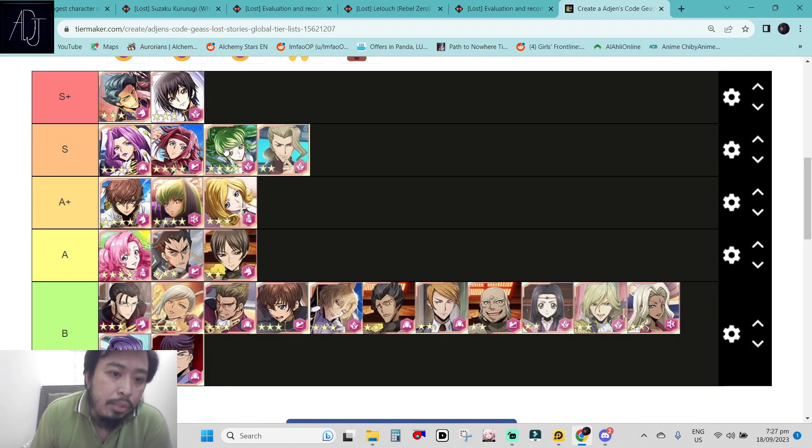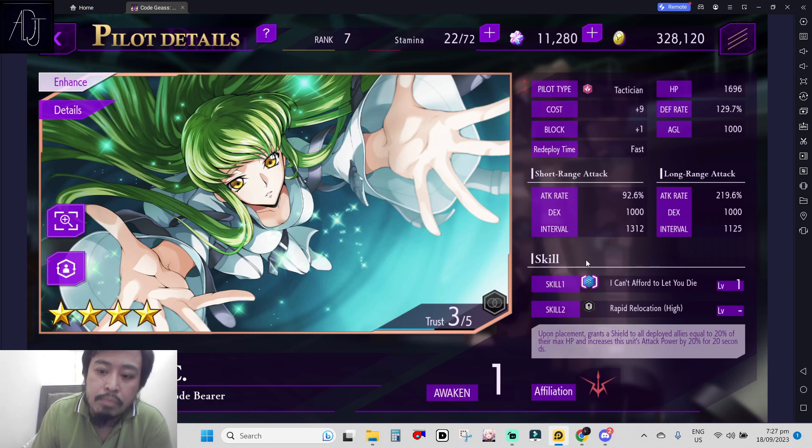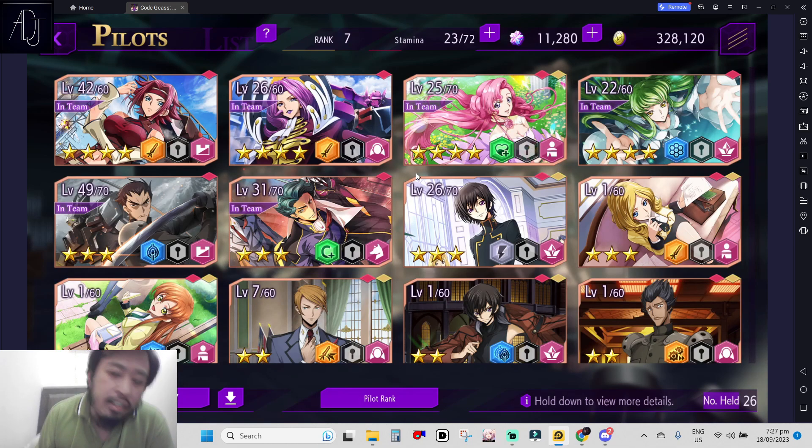Next is C2, also a fast redeploy character that grants your teammates a shield. Skill 1, 'I Can't Afford to Let You Die,' upon placement grants a shield to all deployed allies equal to 20% of their max HP and increases this unit's attack power by 20% for 20 seconds. Once the buff is gone you can retreat and redeploy her again since she has a fast redeployment time. Fast redeploy characters are rated really high because they trivialize a lot of stages.